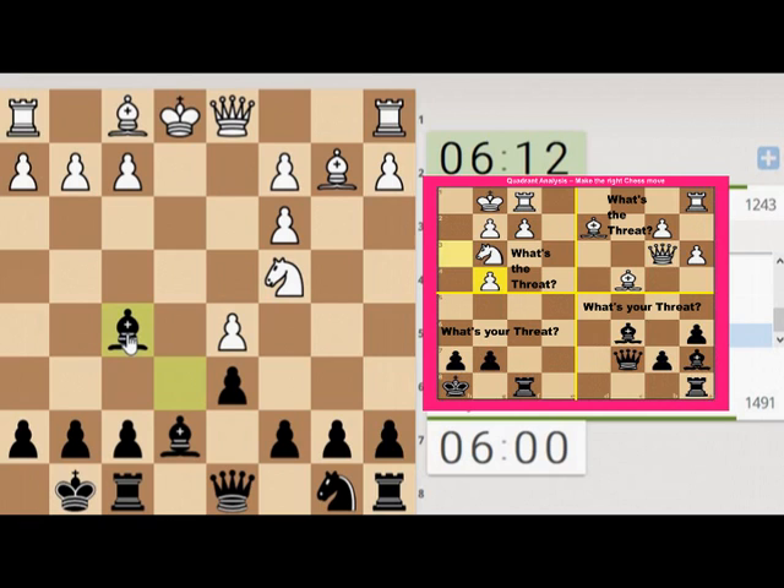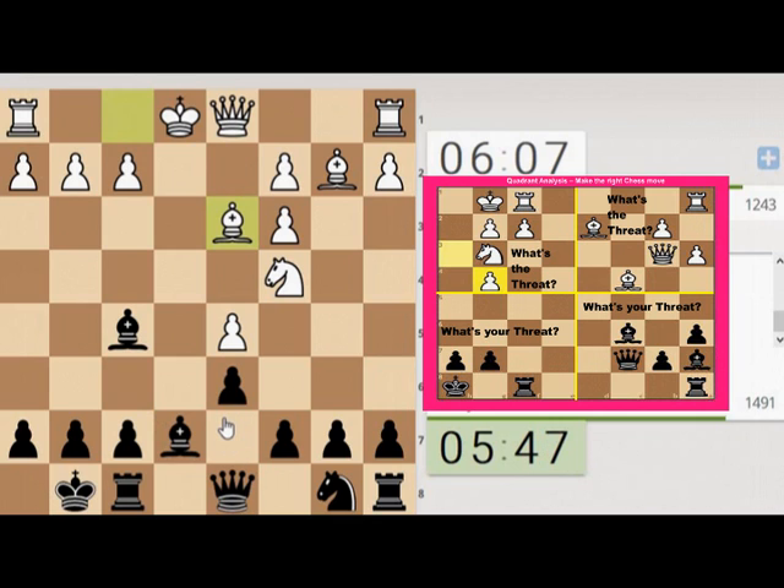I'm going to risk it for a biscuit. He wants to bring his pawn into the centre. Could bring the queen up — blocking my knight, I think though. Capture, maybe his queen comes down. Bring it down here, he captures, open up our rook. Let's just bring it back.